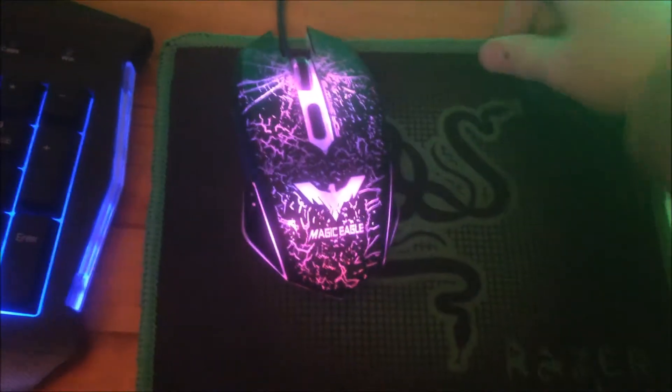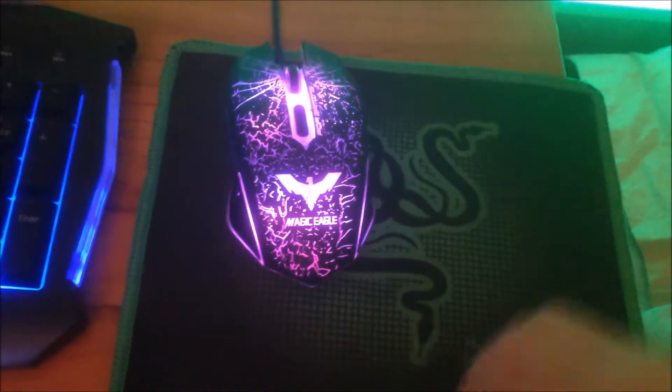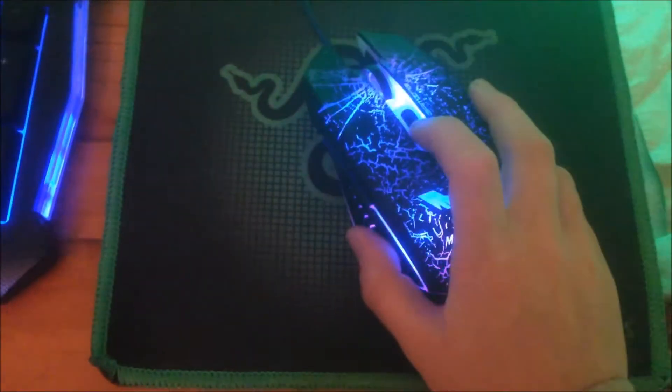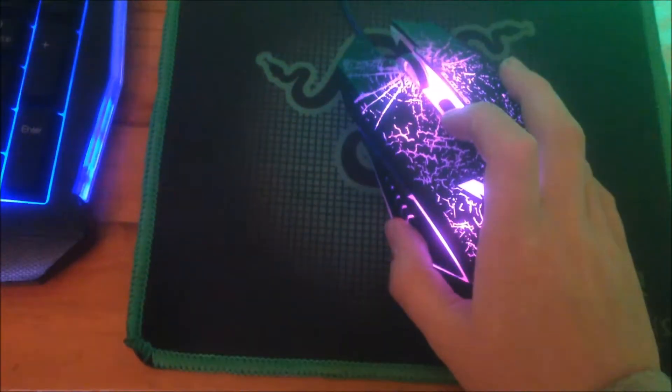If you come over to my keyboard, it's a Magic Eagle keyboard which has nice different colours to it — you can turn the lights off, turn them back on. I've got a Magic Eagle mouse as well, pretty nice. You can change the colour or you can just have it set to change colour by itself.